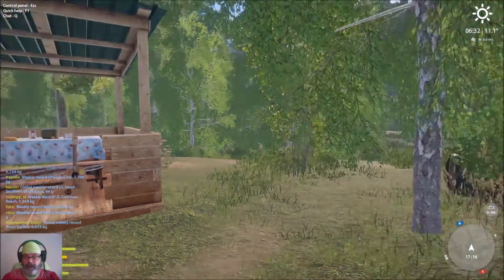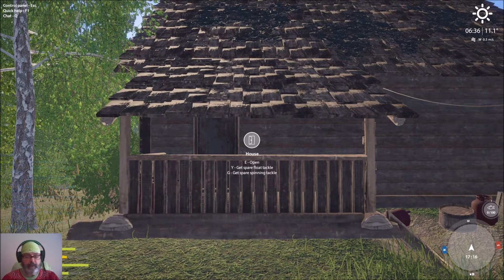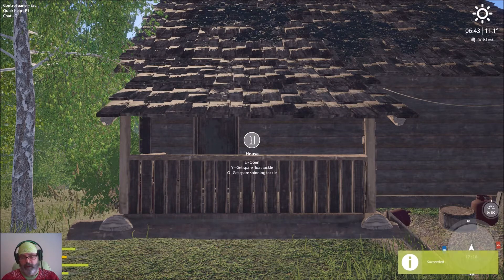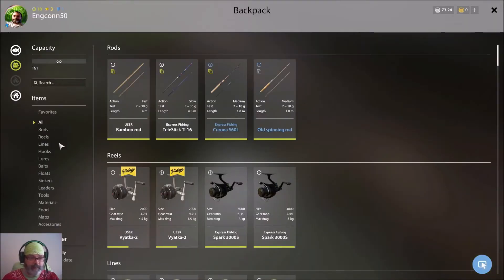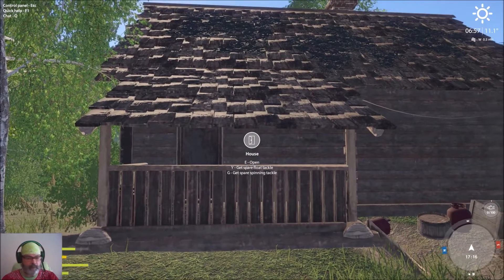We're at the cottage, and the reason why I like to come here a few times — as I mentioned in the first video — is to get the spare float tackle. You can either press E to open your house, Y to get extra float, or G to get spin. If you get the spin you'll end up on another reel which you don't need. I usually just take the one extra reel, but I like to get the spare spin tackle. I absolutely love the feather float — you can come in here once a day. If you fish a few in-game hours you can have three or four of these. They're really sensitive, good reaction time, and they're like one gram, which is fantastic — most stuff in stores are two or three grams or higher.